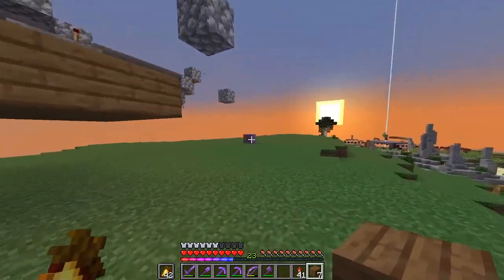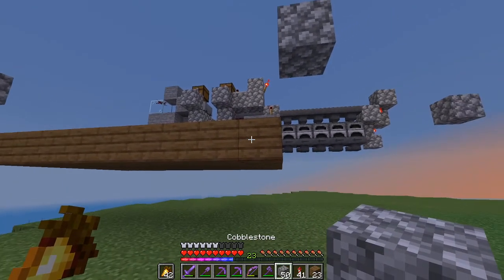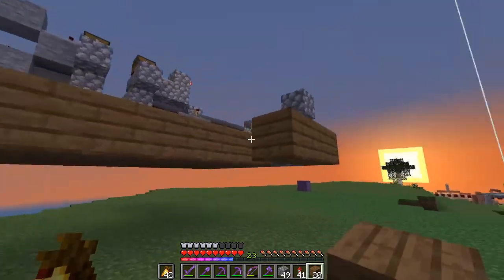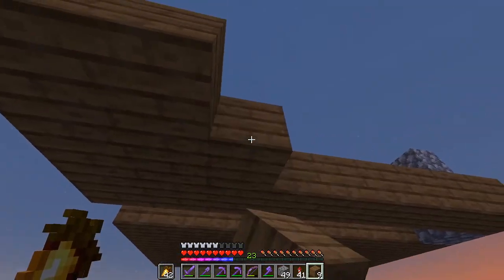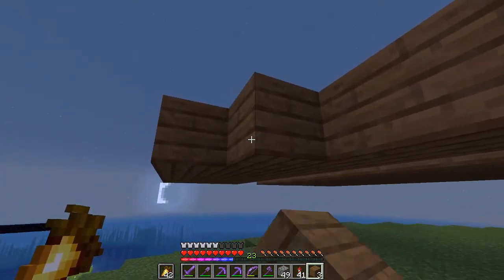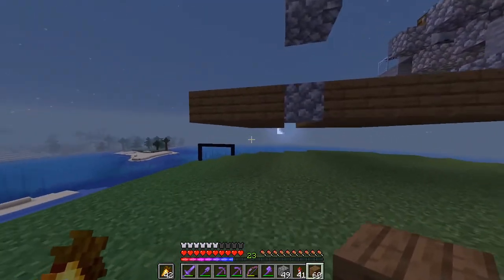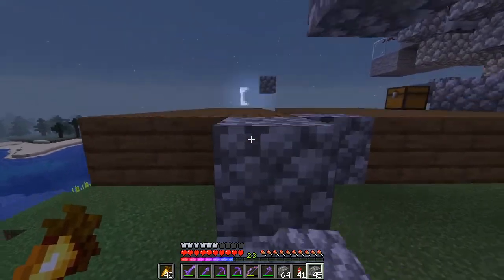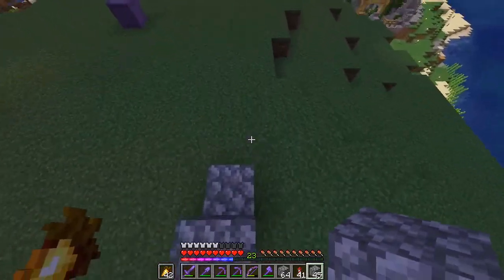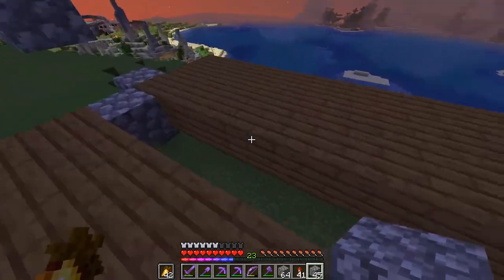So that will be the platform that I'll be able to walk on. But I wanted to give this kind of like a terrace that I'll be able to walk on before I go actually into the building. I'll just do temporary stairs for now because I have to figure out what kind of stairs I want. So you can come from here, like this, and you can go into the building.